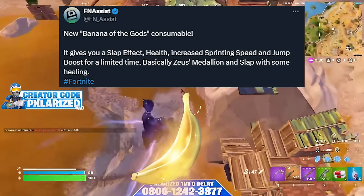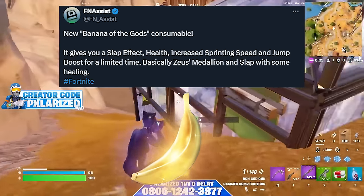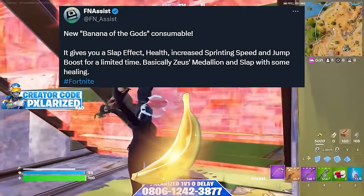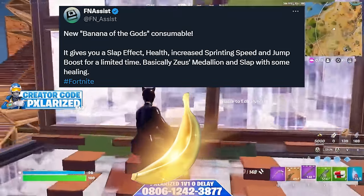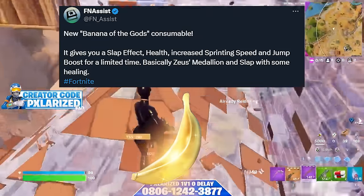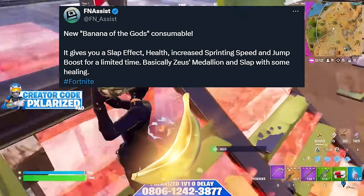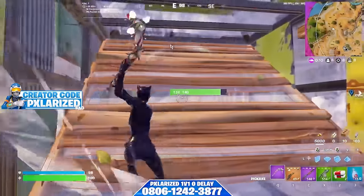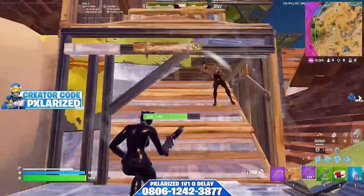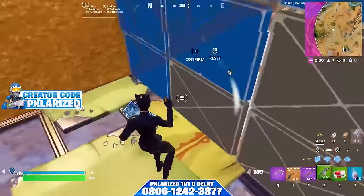The other new item we got in this update is the Banana of the Gods. This thing gives up to 100 HP, it gives you the slap effect, and the coolest part is it gives you the same effect as the Zeus Medallion coin — increased sprinting speed and a jump boost for 25 seconds. I went into a custom match and found a couple of these, and you can stack more than one, so this is actually a pretty solid item just for rotation.